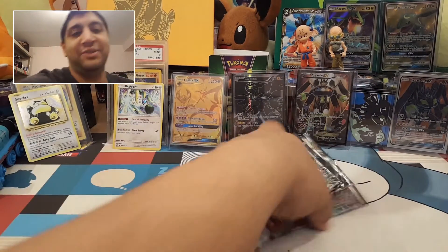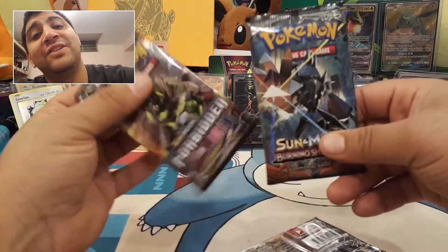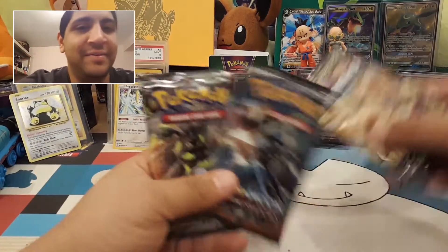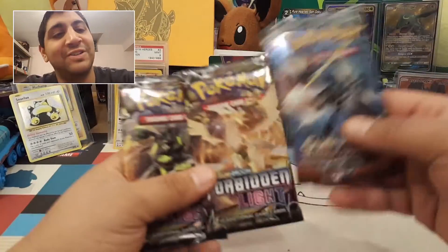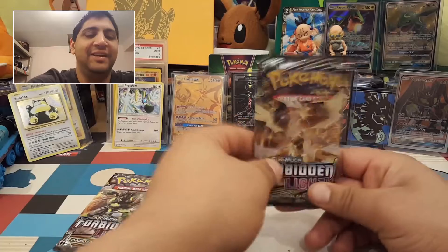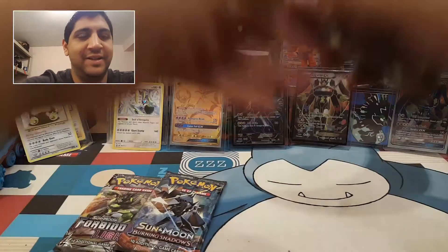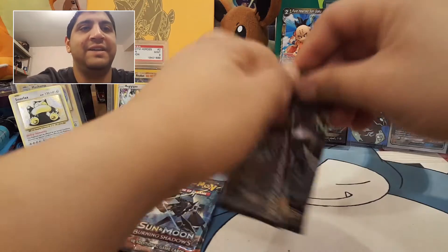Let's fix these since they fell over. I gotta get a new mat. I've been excited to open this one, it's been sitting in my drawer for a long time. Looking for the Zygarde and then the rainbow Charizard right there. So we're gonna do a sandwich — we'll do it like this — starting with this one first.